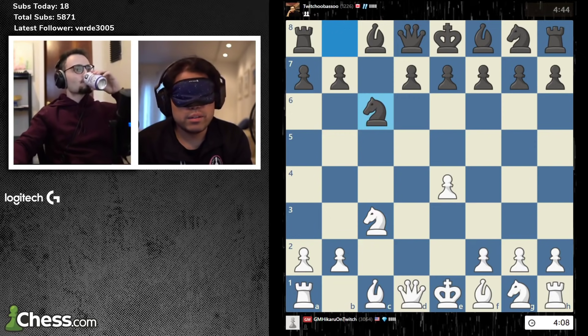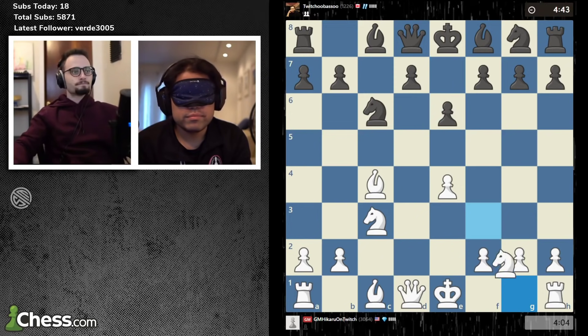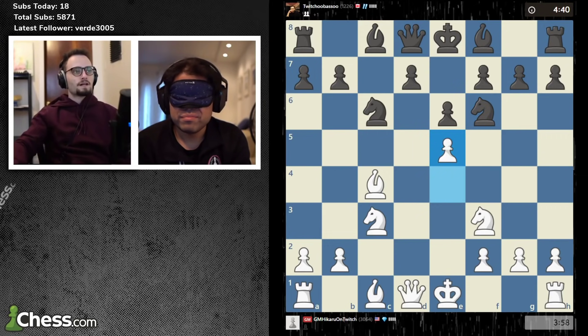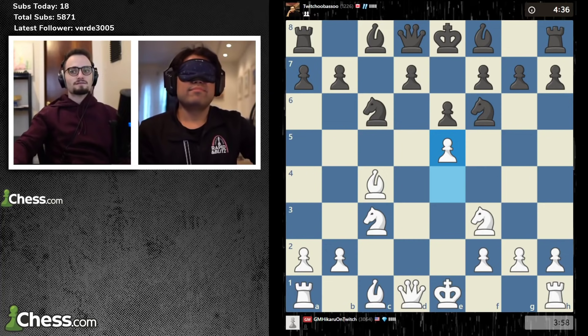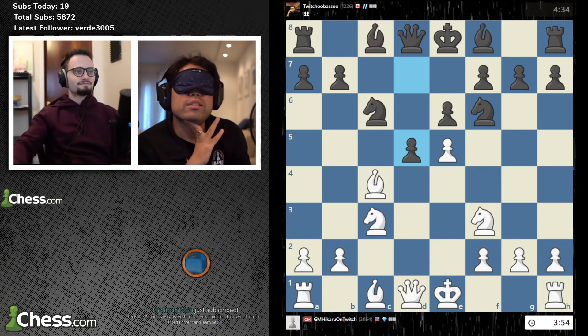Knight c6, bishop c4, e6, knight f3 — that's playing fast. Knight f6, e5. I just drew that arrow, I was like that looks like a good move. D5 — wow.